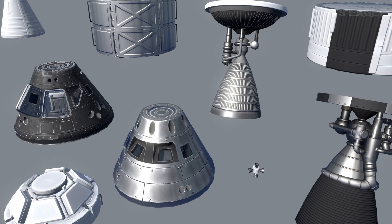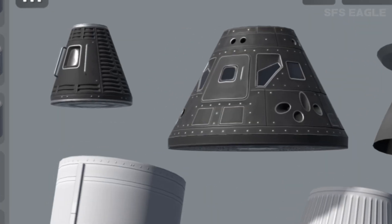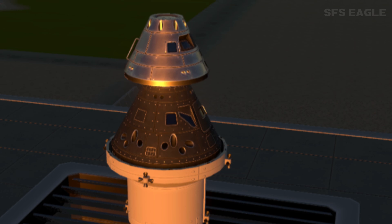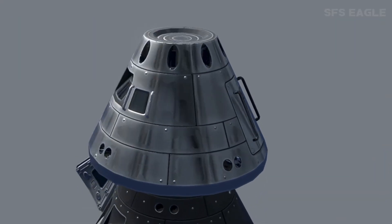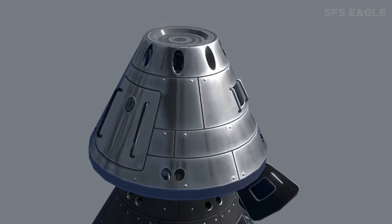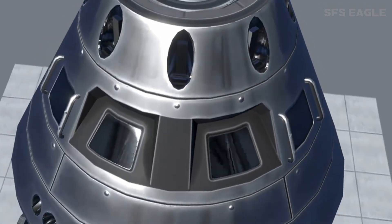Starting off with some parts, here we have two brand new capsules which are slightly larger than the current default capsule. They include a plain textured one and also a very nice looking shiny one. This video shows just exactly how shiny this new part is, which is just incredible to see — even the windows have got their own separate reflections.